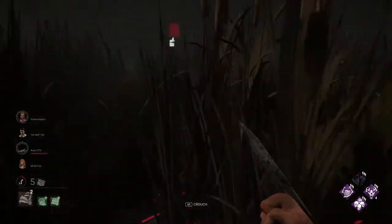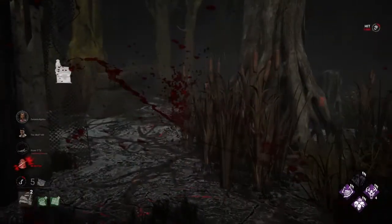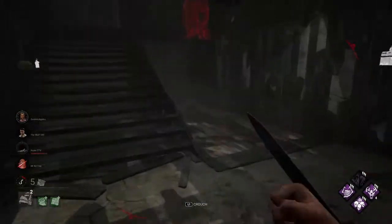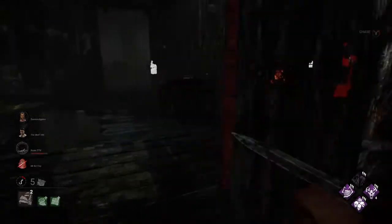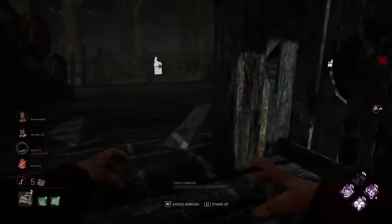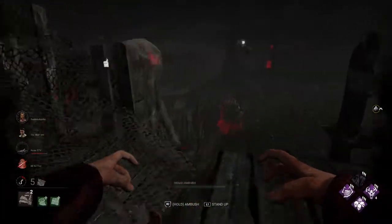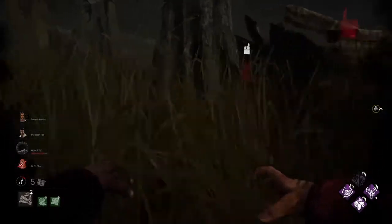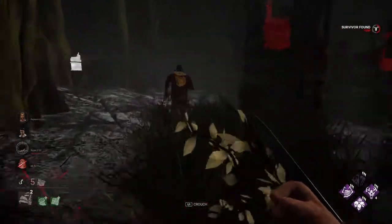We could hook Yui. There's no Decisive Strike to begin with, but we wouldn't have to worry about Decisive Strike since she was on the generator. I can't tell who that is — I think it's the Adam. Get out of my totem. I'm gonna go ahead and crouch back over there. I don't want to lose the totem just yet. I should go over and hook that Yui, but we have time. And thanks to Thanatophobia and Thrill of the Hunt, they don't finish the gens in time either.